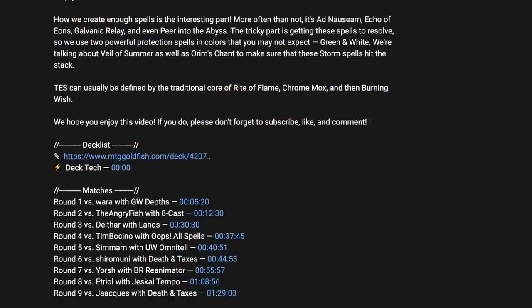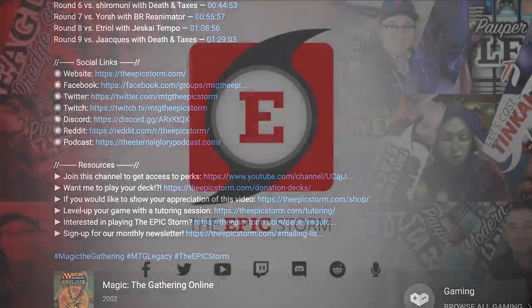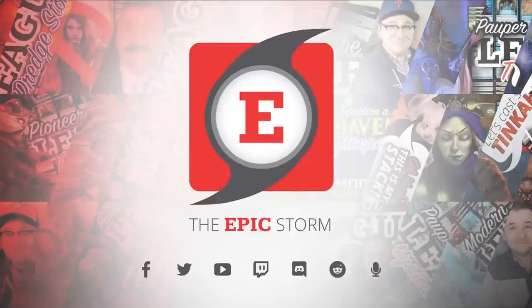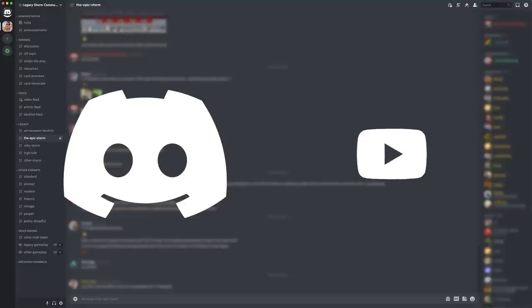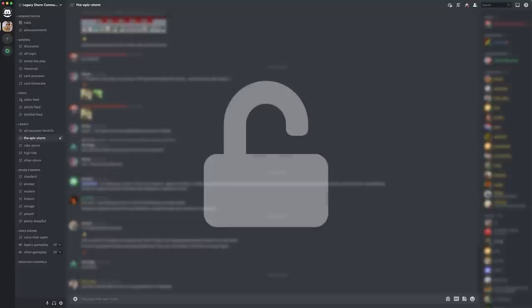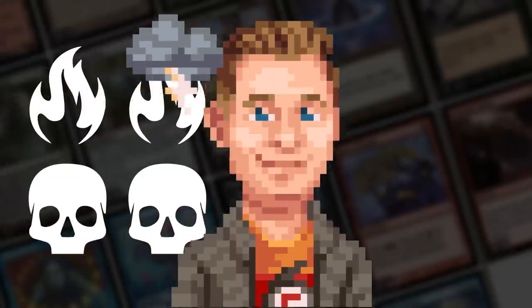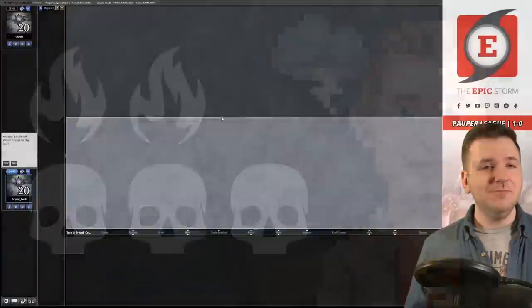If you haven't joined already, I recommend opening our description and joining our seven social media networks. I'd strongly suggest joining our Discord server — there you'll find others looking to improve their Storm game and grow as a combo community. If you're a YouTube member, sync your account to Discord to unlock our private member section with the latest decklists, concepts, and more.